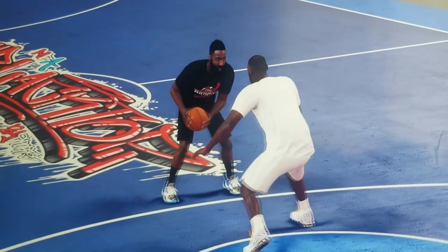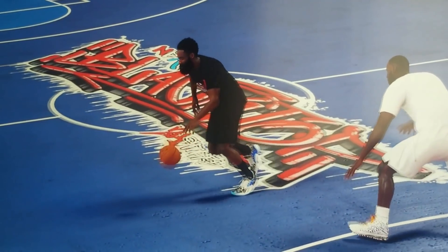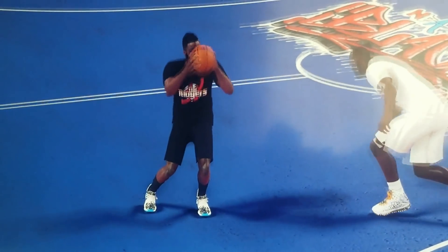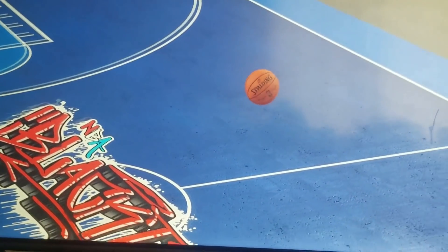Starting off at number 15 — this one is pretty crazy but I have it as kind of an honorable mention because it's kind of a glitch. James Harden is in blacktop with LeBron James guarding him. He does his shamgod, it teleports his other hand, and somehow that completely broke LeBron James. He does a step back and hits the shot — kind of gross, kind of a glitch. It's blacktop with CPUs, that's why it's at number 15.